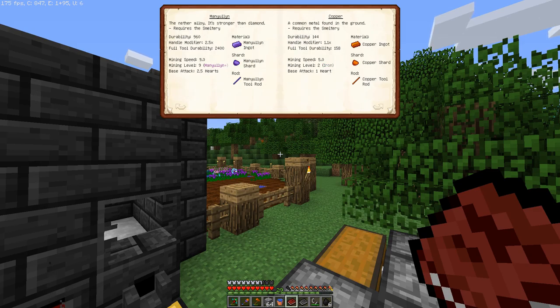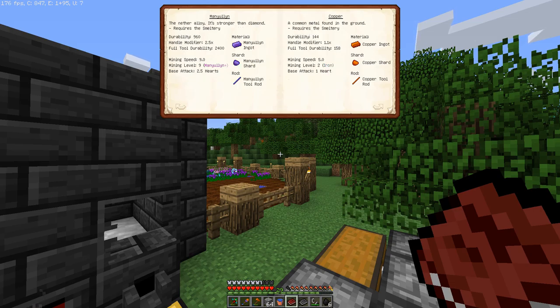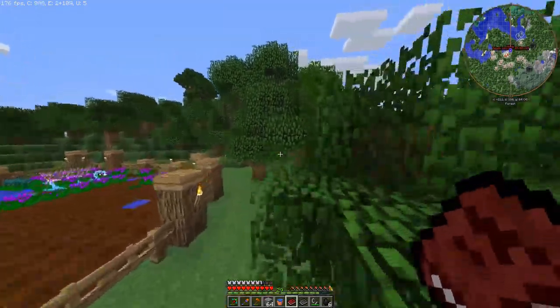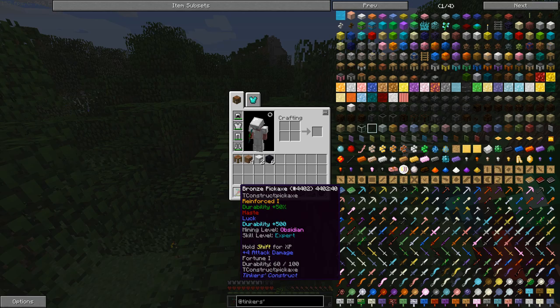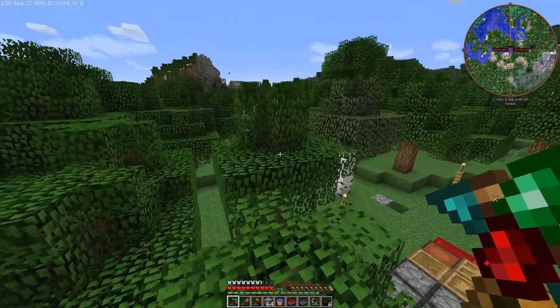If you look in the red book, you can see it shows that manilium has a mining speed of 9, cobalt has a mining speed of 11, ardite is 8. Manilium is good because it gives you more durability, cobalt is good because it gives you a fast mining speed, and paper is good because it gives you more modifiers.